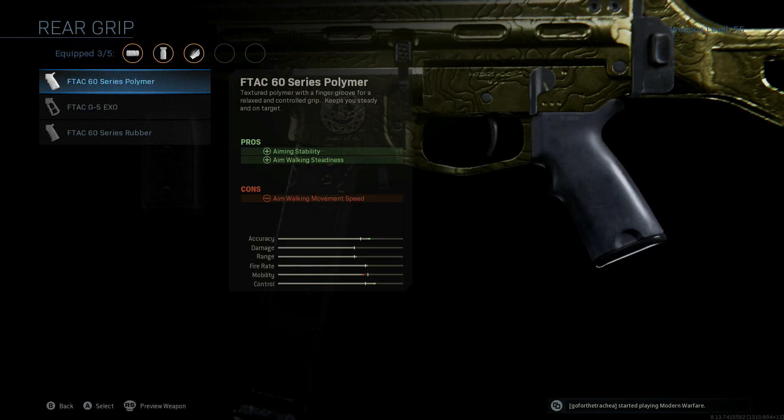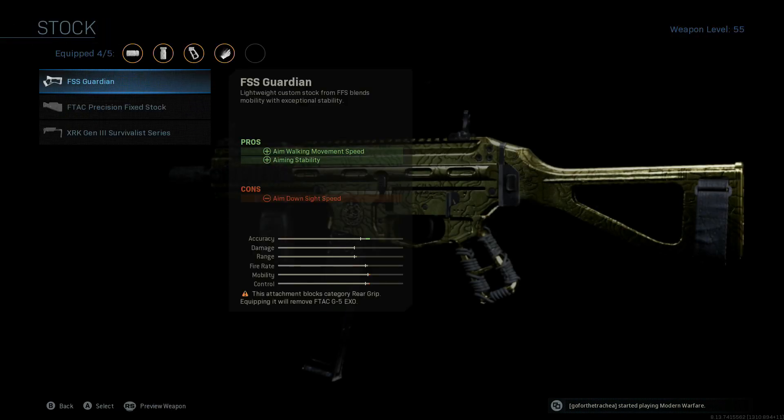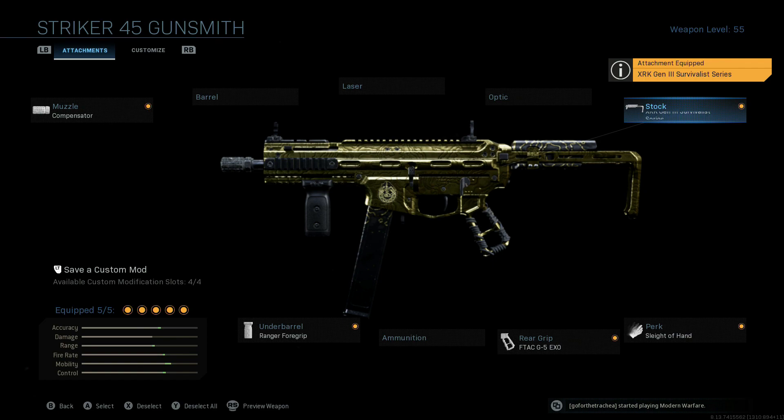Then we're going to backtrack a little bit, go to the grip, and we're going to be throwing on the FTAC G-5 XO, which is just a lightweight grip for quicker ADS time. And finally, we're going to go up to stock and be throwing on the XRK Gen 3 Survivalist Series, once again for the ADS time.